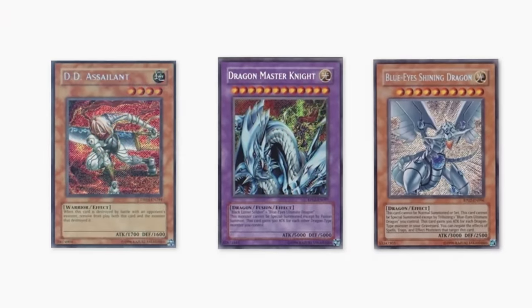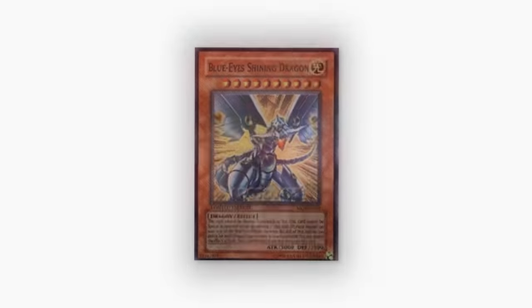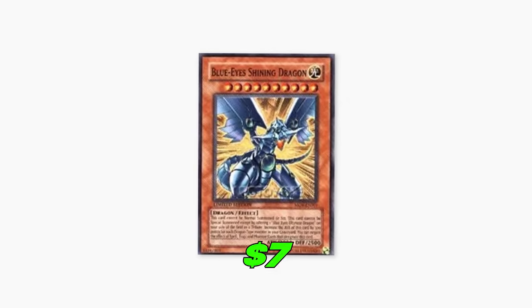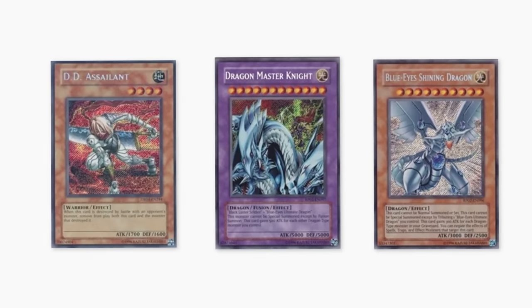And finally, the Blue Eyes Shining Dragon Secret Rare from Retro Pack 2. It was first printed as a super rare in a movie pack given out to attendees of the Yu-Gi-Oh! The Pyramid of Light movie. If you're watching this and think you own this Blue Eyes Shining Dragon, this is probably the card you own. The original version goes for about $7, while the Retro Pack 2 Secret goes for around $1,500. Let's see if we can pull any of them today.